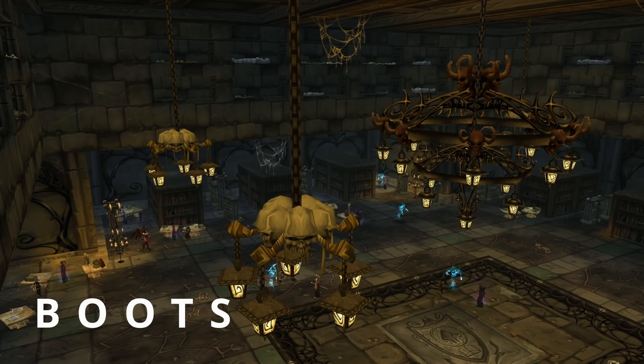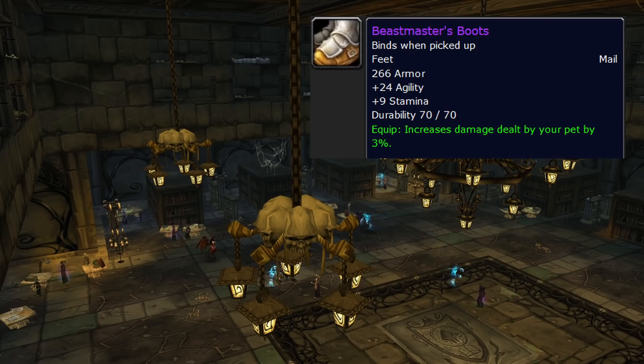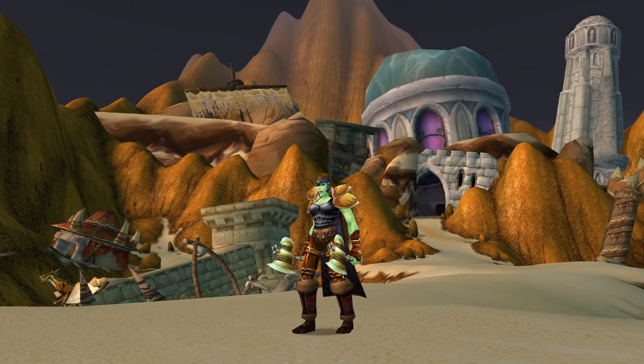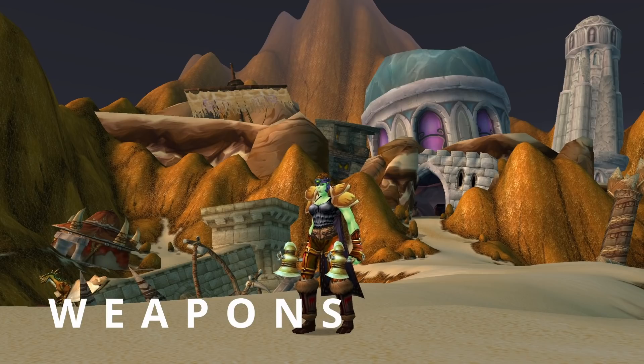Boots haven't really changed since Classic. Beast Master Boots are the best but only slightly — Beast Stalker, Mongoose Boots, and Shadowcraft are all good and about the same. But don't sleep on Wind Reaver Greaves from Kirtonos in Scholomance — these are very, very good and probably the best piece we have for swapping in one percent hit.